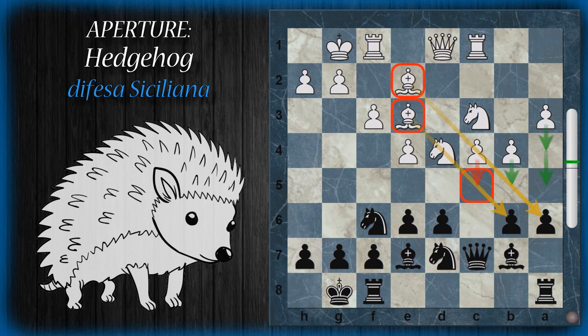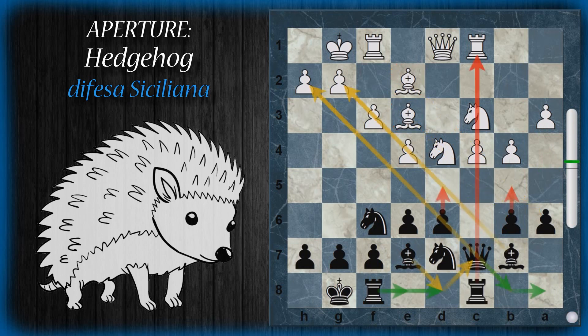Tutte le questioni di attacco del bianco sono un po' premature e vanno preparate. Il nero può giocare torre A/C8 con stesse mire espansionistiche sulla colonna C. Prima di sviscerare i piani nel medio gioco del nero e del bianco in questa hedgehog, vediamo in quali altri modi si può ottenere questa apertura a partire da altre aperture diverse.